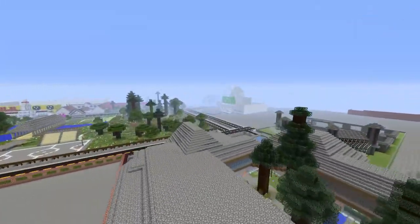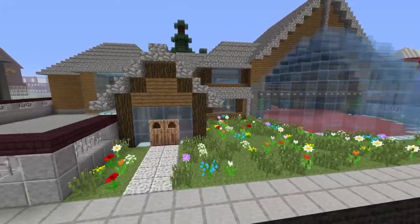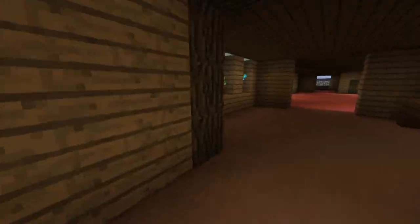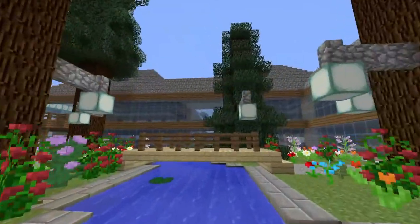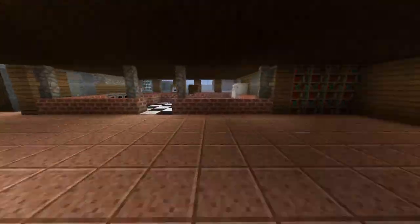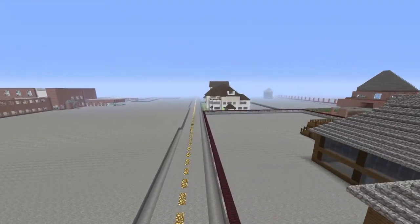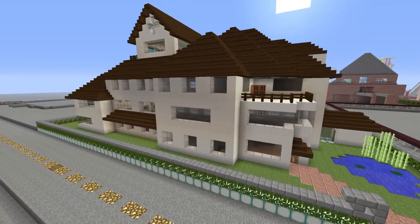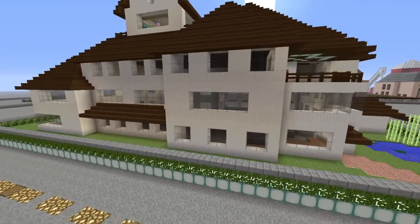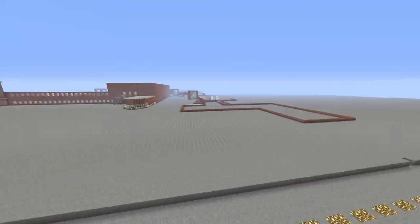This is the next mansion, which is very big — I made this using blueprints. It's got a quad area in the middle. It's not finished yet. Then we have another mansion over here. I don't know what this one was based on, I just built whatever, and it isn't finished. That one was going to be the start of a mansion but I didn't want to continue it.